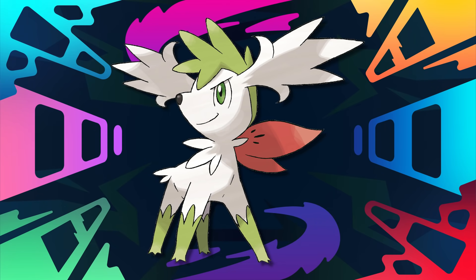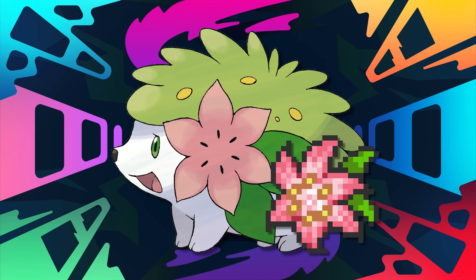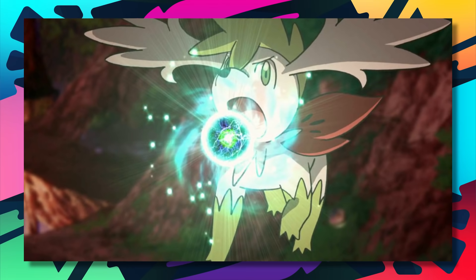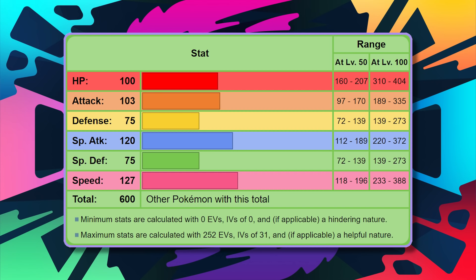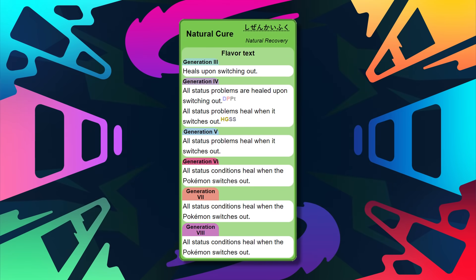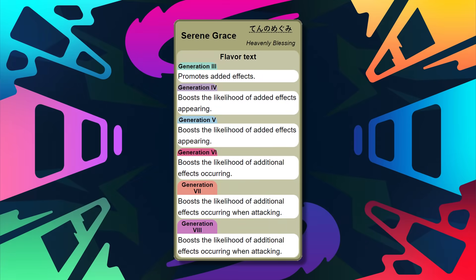Coming in at number 3, we have none other than the Sky Forme of the gratitude Pokemon, Shaymin — as well as its regular forme of course too. By first obtaining Shaymin and using the Gracidea Flower on it, Shaymin will transform into its flying type Sky Forme, and with it comes a change in stats and ability. Upon transformation, Shaymin makes drastic changes — from the versatile base 100 in all stats, to lowering defenses both down to 75, and distributing those 50 points into 127 Speed, 103 Attack, and 120 Special Attack, while also trading out its ability Natural Cure for Serene Grace, which doubles the chance of any side effect happening.